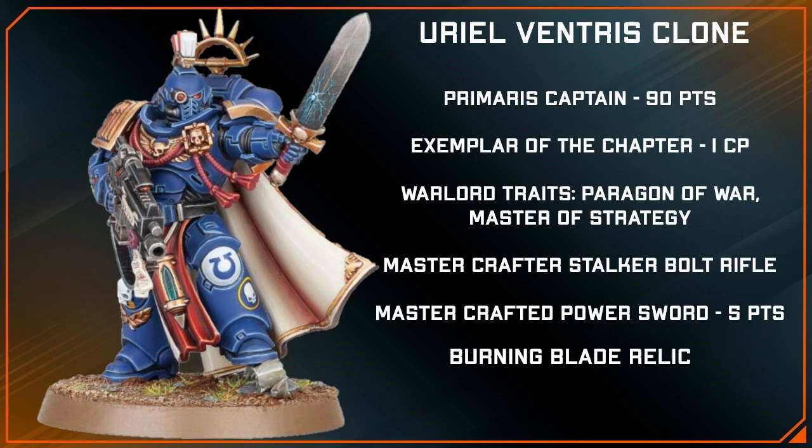Alright, now let's get into some numbers. Using Battlescribe, I've built as close a clone to Uriel as I can, trying my best to match this model's abilities and wargear. We just have our plain old Primaris Captain coming in at 90 points, 20 points cheaper than Ventress.